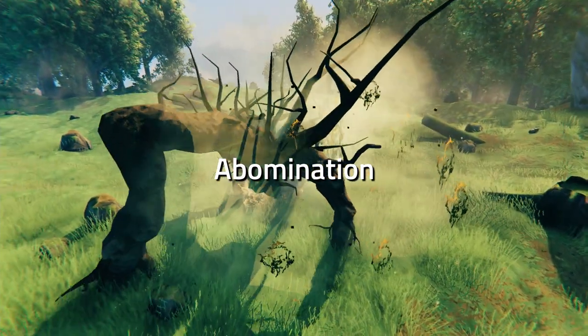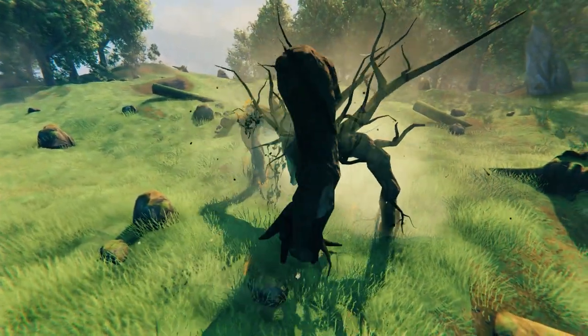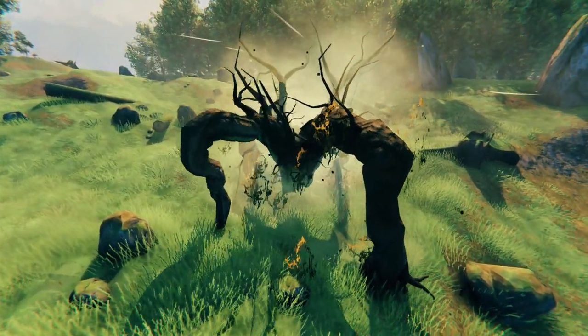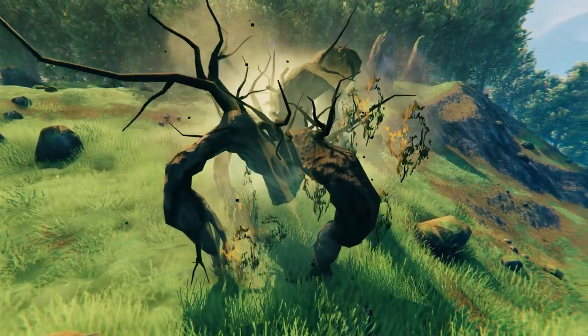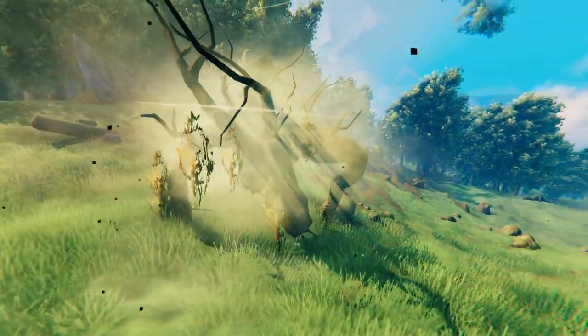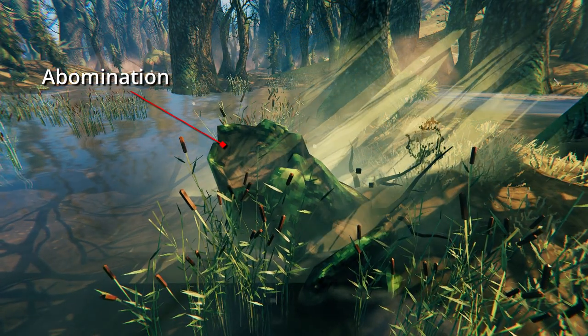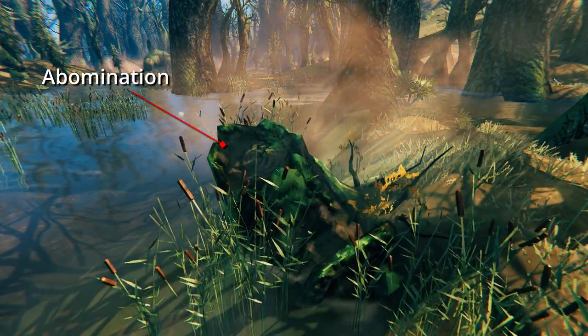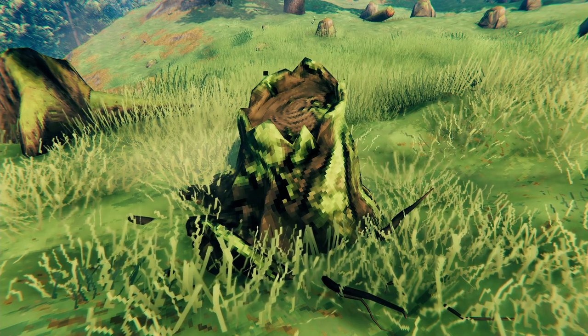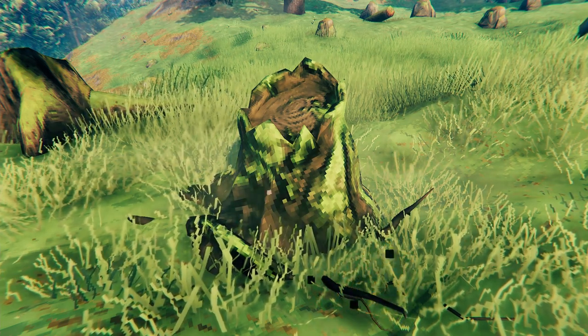This is a super cool looking enemy. They're actually found in the swamps disguised as tree stumps. I really love the way this enemy looks — it's one of the coolest looking enemies in the game in my opinion. This is what the Abomination stump looks like when you find it in the swamps, but it can be really hard to spot, so I'm also showing it in the meadows so you can get a clearer look.